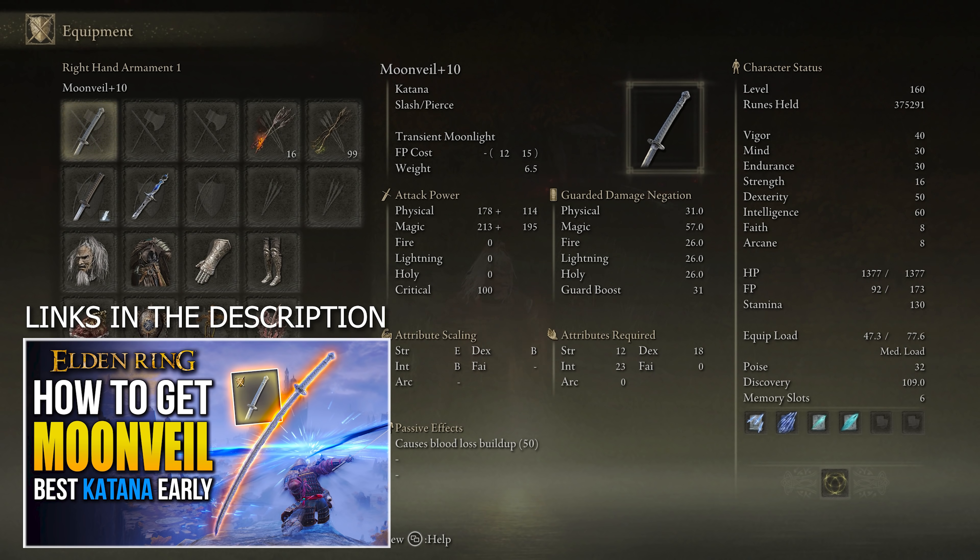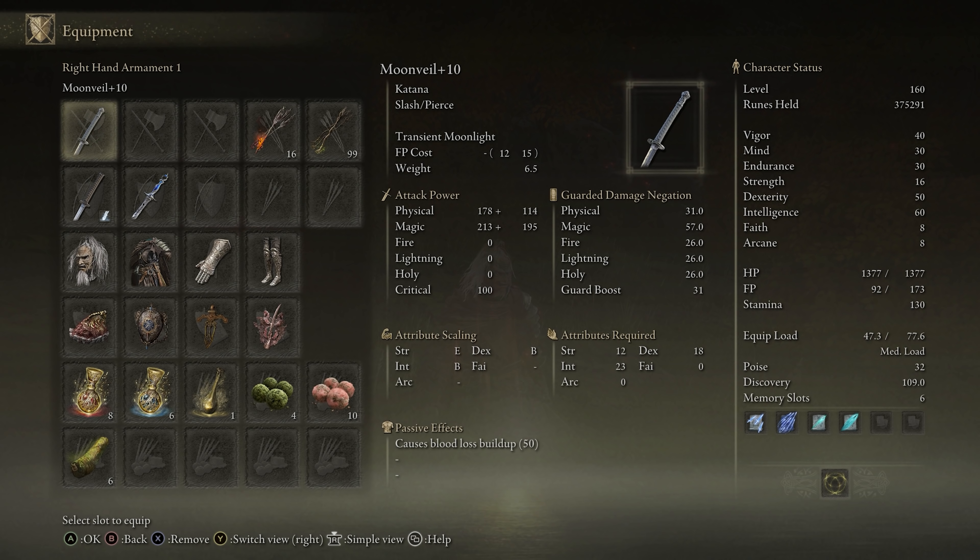The Moon Veil has attribute scaling of B on dexterity, B on intelligence, and E on strength. The attributes required are 12 on strength, 18 on dexterity, and 23 on intelligence.